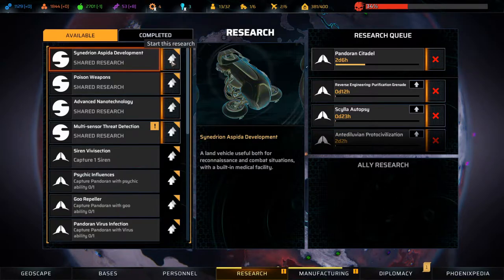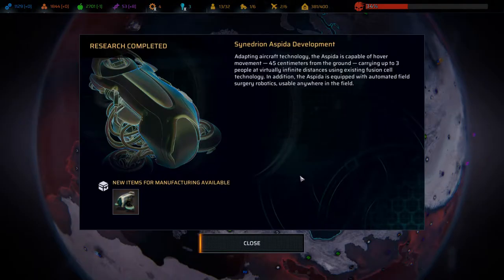Now we have the Synedrian speeder. Adapting aircraft technology, the speeder is capable of hover movement 45 centimeters from the ground, carrying up to three people at virtually infinite distances using existing fusion cell technology. In addition, the speeder is equipped with automated field surgery robotics usable anywhere in the field. Pretty cool - ground support, cool!